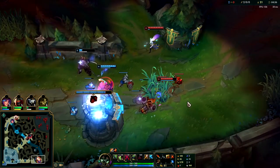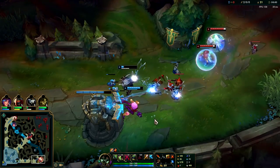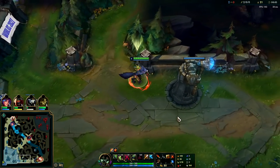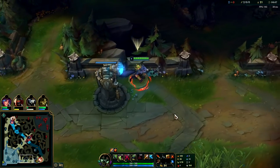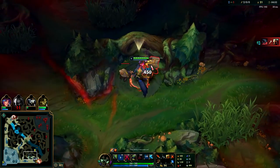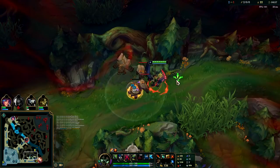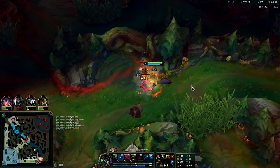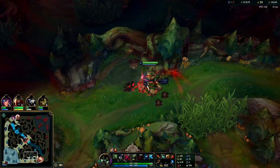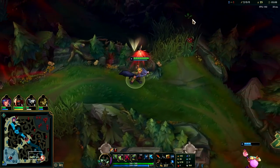I have a cheesy Rengar-Ivern bot lane. There's actually a duo who does this — they do a lot of boosting. You'll see them quite a bit anywhere from Platinum to low Masters because you can't do it after Masters. But they generally have like 80% win rate. The strat works really well against uncoordinated bot lanes, but if they're coordinated it's just kind of a bad strat. That's generally what cheese is — it's not inherently good, it's only good because the person you're doing it against isn't familiar with it.